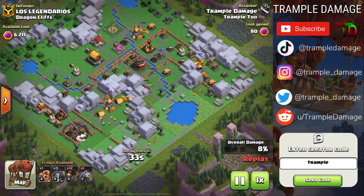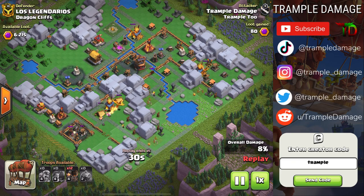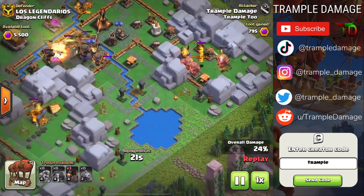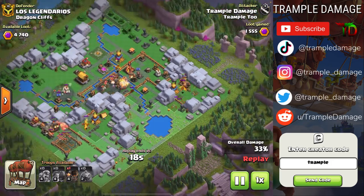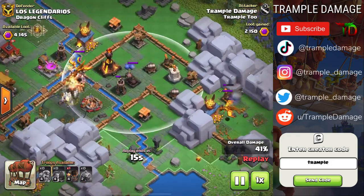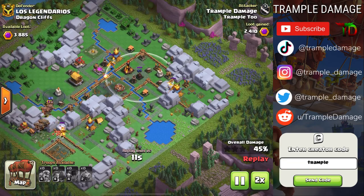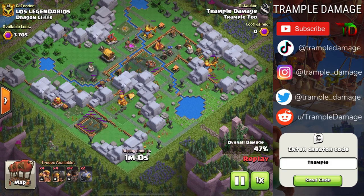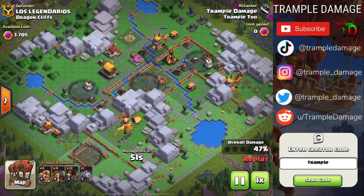Once we pop that open, we can drop some graveyard spells. I usually prefer to drop the graveyard spells after some of the barbarians and rams are dead. Then we drop a couple of rocket balloons into the bottom compartment, a couple by the blast bow, and a couple in the next compartment. In the first attack, we're just trying to push as deep into the base as we can and ideally get close to that air bomb, because there are only two air bombs on this layout that can actually stop us. The dragons are an absolute nightmare because they can gobble up all our flying troops and eat our ground troops, but those dragons have a ton of hit points.